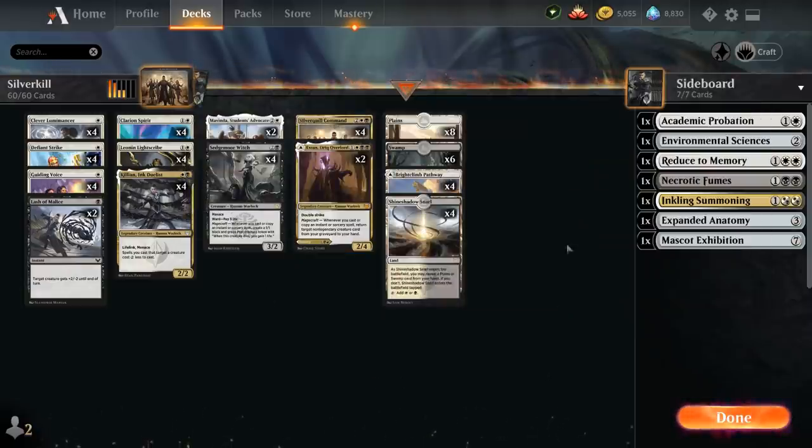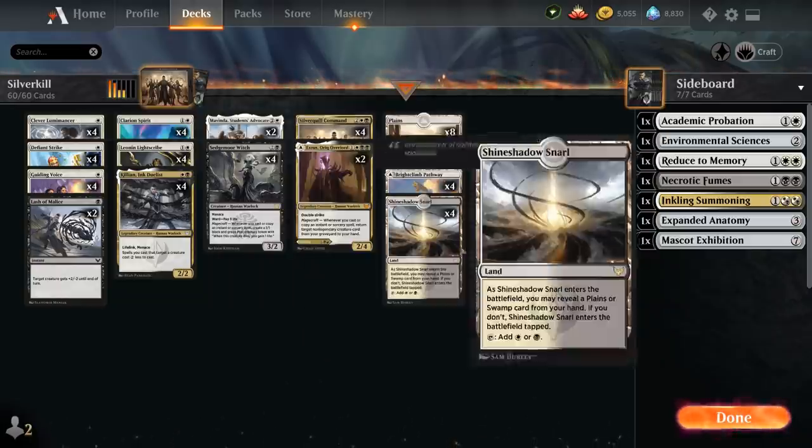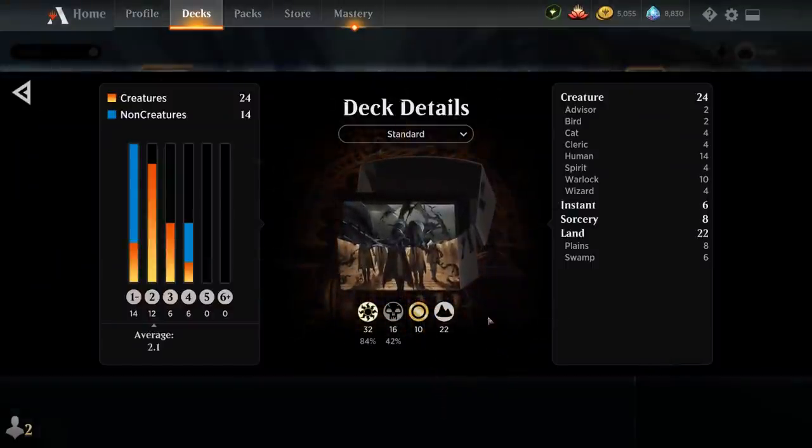The mana base includes 8 basic plains, 6 basic swamps, 4 of the Black-White pathway, and 4 of the new Snarl dual land cycle. So that's our deck — now let's jump into some games and see how it does.